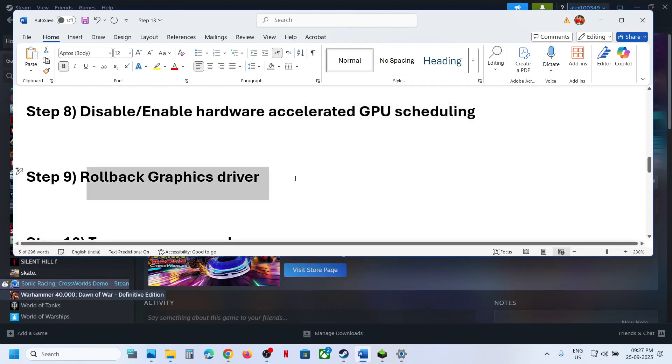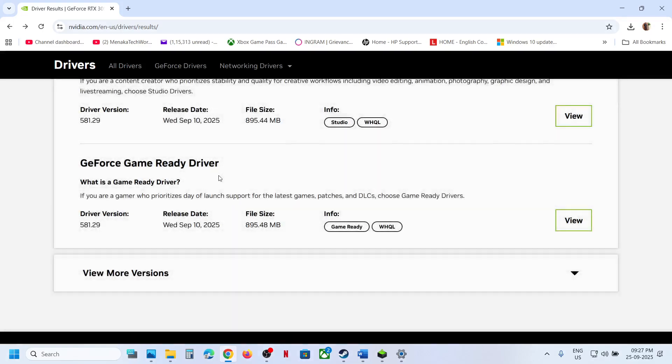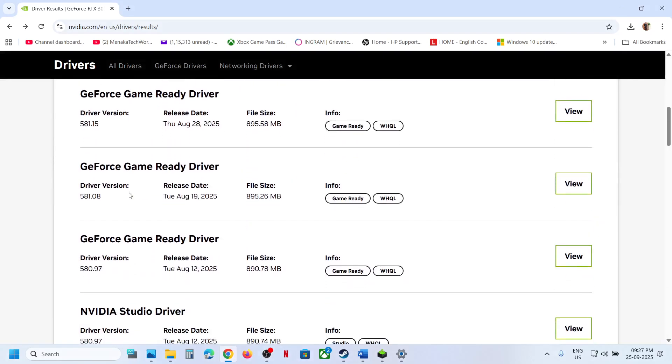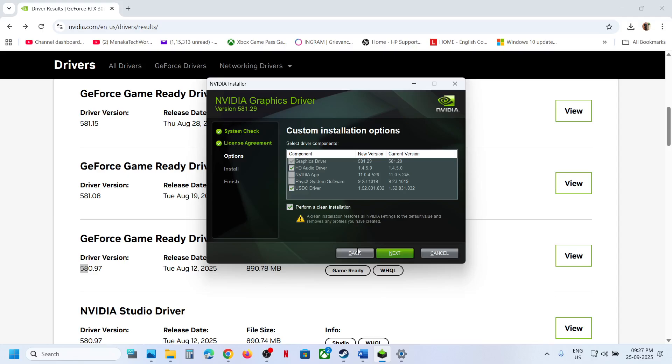The next step is to roll back the graphics card driver. If the latest driver is not working, go to the Nvidia website, select your graphics card and operating system, click View Previous Versions, and try a previous driver. When installing, make sure to put a check on Perform a Clean Installation, then restart and launch the game.